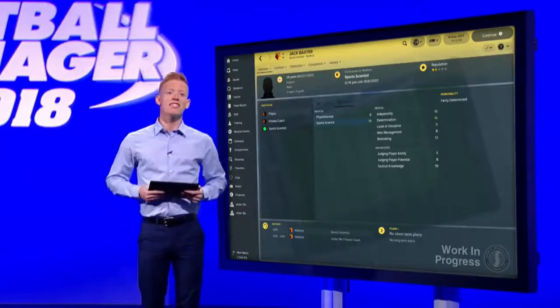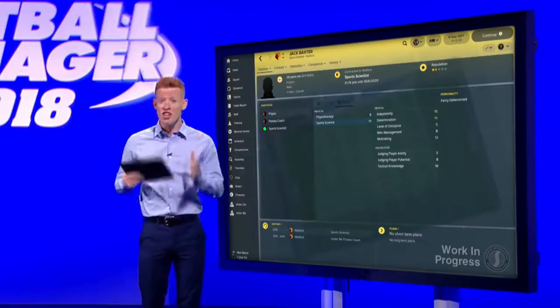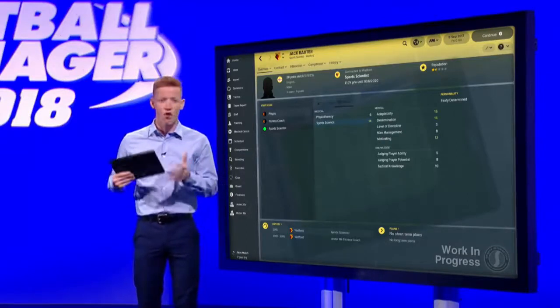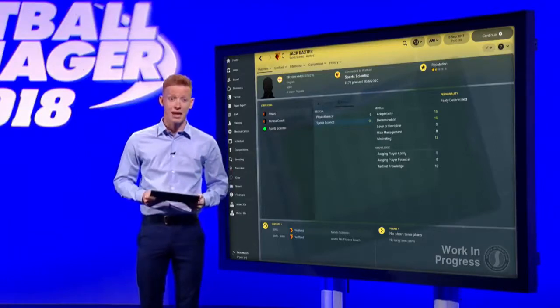In Football Manager 2018, your medical team take on a bigger role than ever before, providing you with more information about your club's current injury situation, as well as advising you about how to avoid injuries happening in training. Sports scientists made their debut in Football Manager last season and they return this year with a more visible presence. They report directly to you with regards to the physical condition of your squad, freeing up your physios to focus on treating injured players.